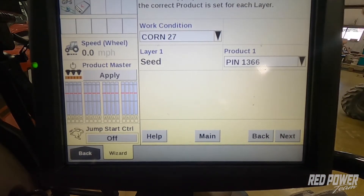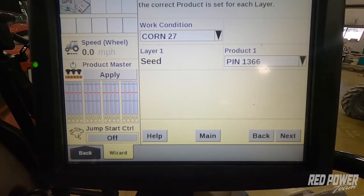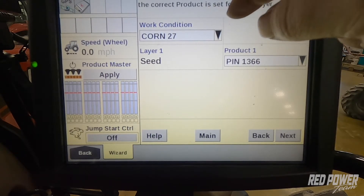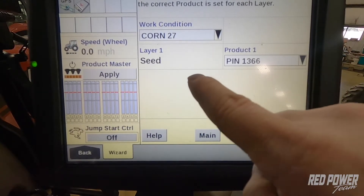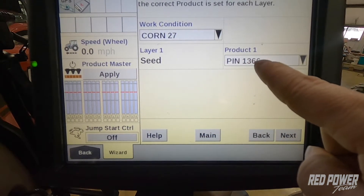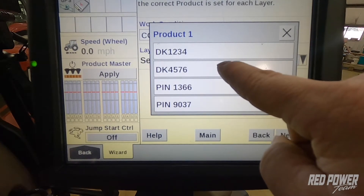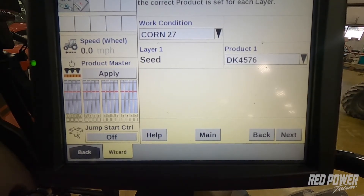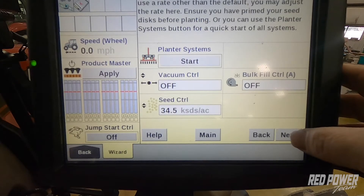Our work condition — we're on corn 27, which means we've got the corn seed disc in our planter. They're a 27-cell disc, because that's the way we labeled the work conditions when we set them up. And now we're going to select what we're planting on our planter. So earlier we set up this DeKalb 4576 number that we just made up, so we've got that hybrid loaded in our planter. We would press next.